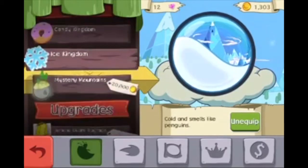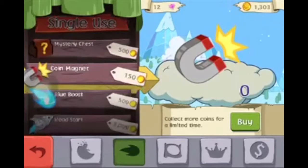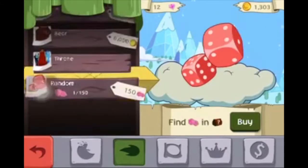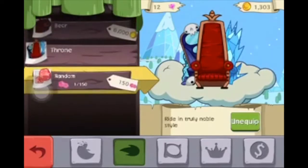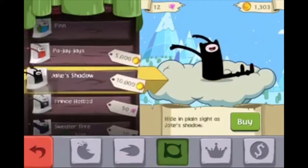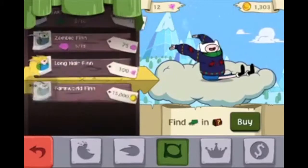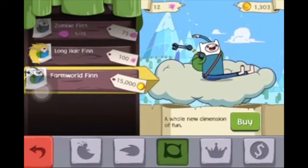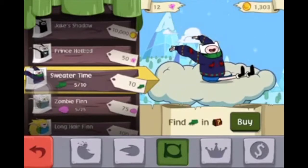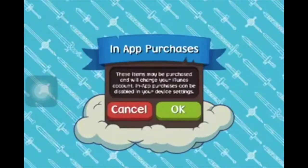So there's the Candy Kingdom, Ice Kingdom, Mystery Mountains — I don't have that yet. You can get upgrades for the different guys they have. You can get starting skiers — I have the Jelly Bean, the Penguin, and the Ice Bowl, and the throne. The dice are one of the things you can find in the mystery chests. The costumes are Finn, Pajay Jays, Jake's Shadow, Prince Hot Logs, Sweater Time, Zombie Finn, Long Hair Finn, and Farm World Finn. I really want Farm World Finn. I'm really close to Sweater Time — I have five sweaters out of the ten sweaters — and then you can get different thrones. I'm saving up to get the Candy Throne, and that's in-app purchases.